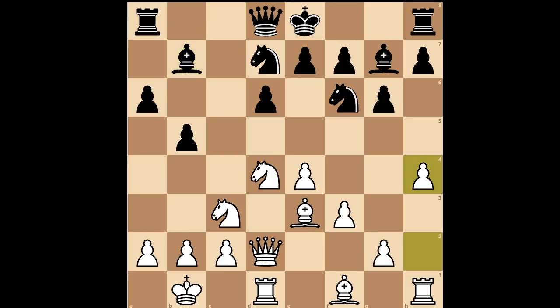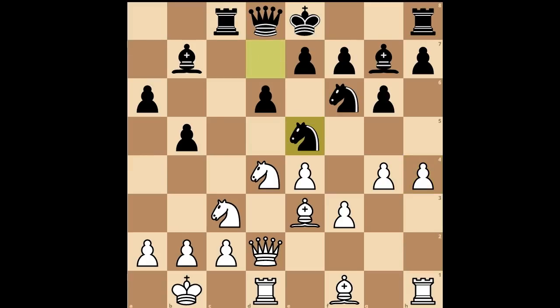White to move. If h4, then h5 — that is why Katerina Lagno played g4, intending to play h4 next. Rook to c8, h4, knight to e5. No castling into it.